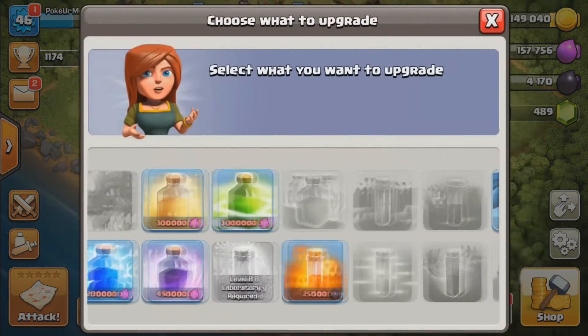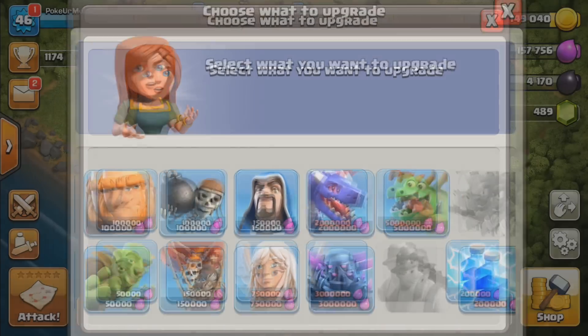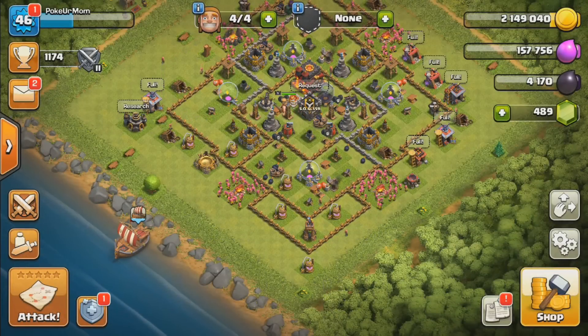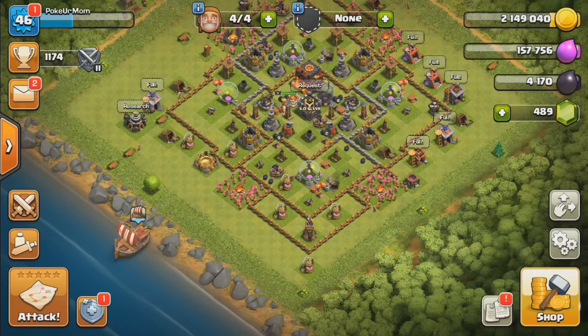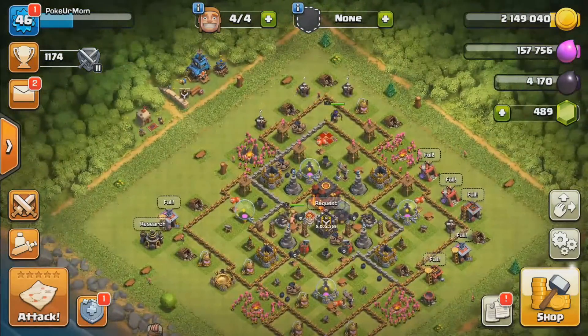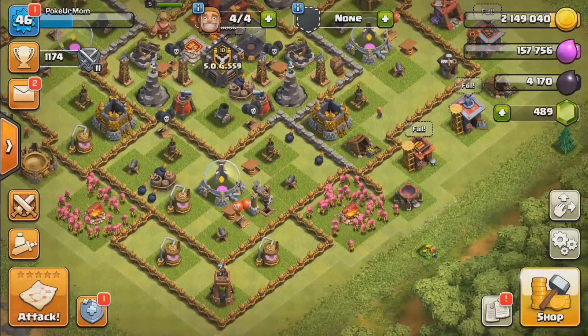Originally we were only going to raid for our spell factory, but since I ended up buying the hammer of fighting I can't really do much anymore. I was really trying to upgrade my laboratory but I messed up really bad. There's not much we can do with the hammer of fighting because we're leaving our troops at level one, but maybe we'll use it on our electric dragons once we unlock them.